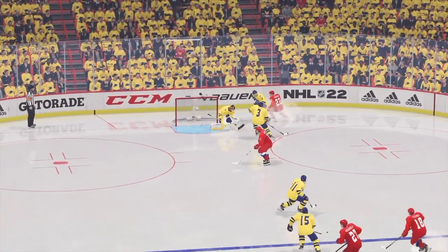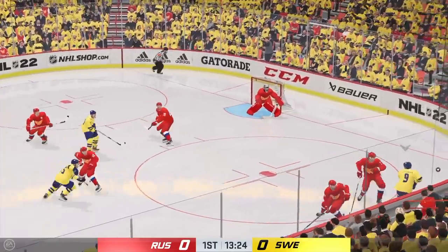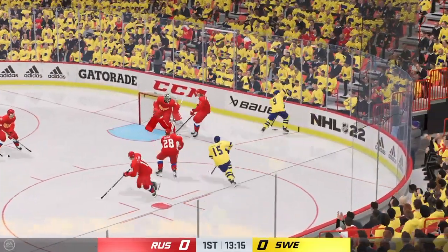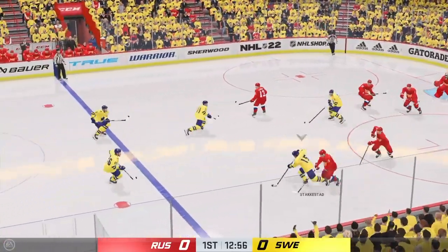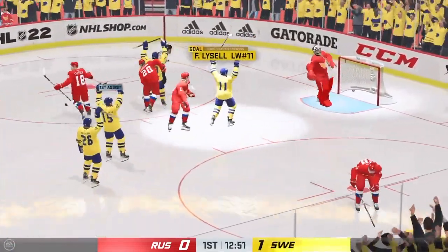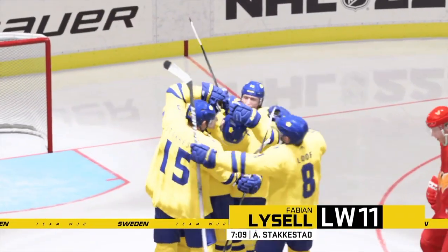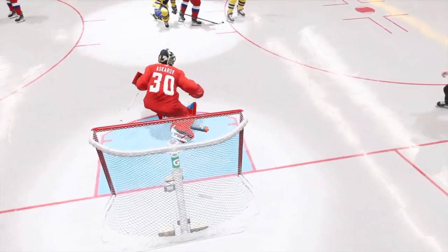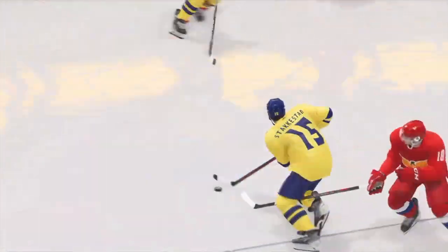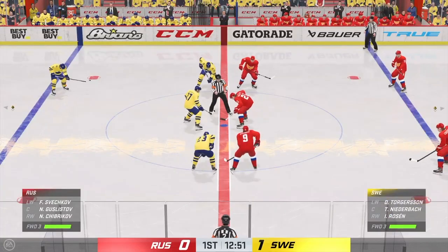The first chance went to Marat Kuzhudinov — nice save by Wallsted, who grabbed his own rebound surprisingly and still saved it. First chance for Sweden: turnover by the D-man, Akistat loses the puck, battling for it, puck is loose again — Akistat gives it to Liesel, who comes out of nowhere and shoots and scores. Fabian Liesel snipes it in traffic — no chance for Askarov. 1-0 Sweden off a turnover.